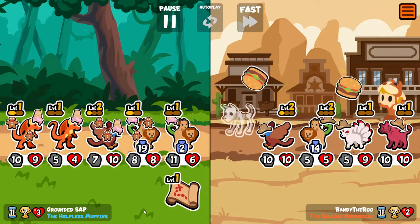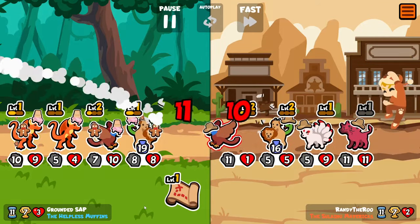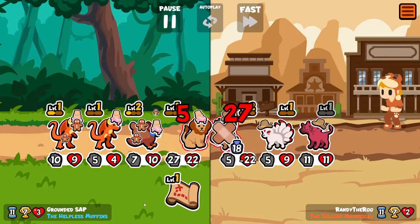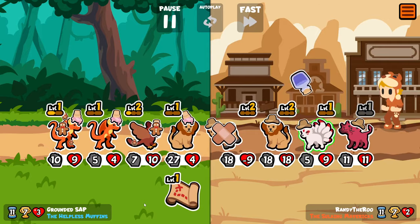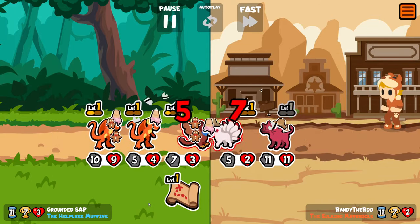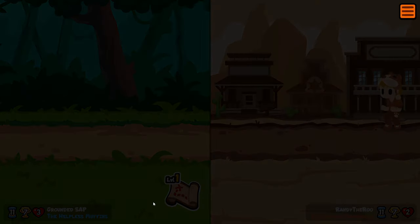And there you can see what happens with the randomness of the Rock — the front Chimera only gets two mana. Sometimes it actually works out in your favor where the higher level Chimera further back ends up with more mana than the ones at the front, although at the moment we only have level ones so it doesn't actually make any difference.